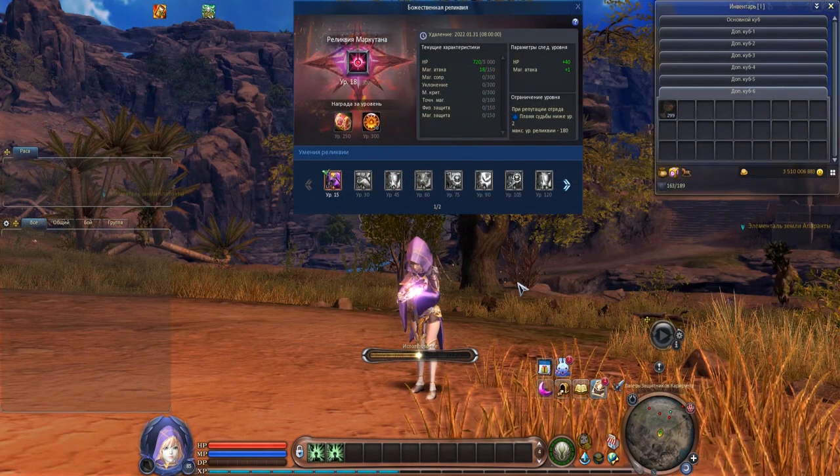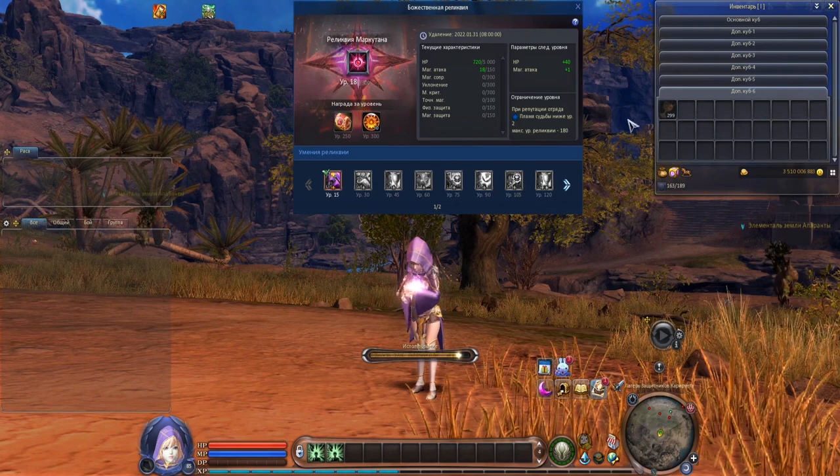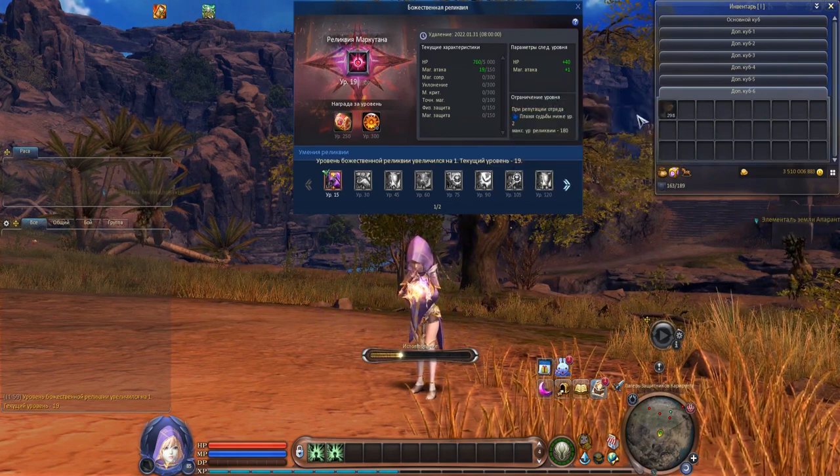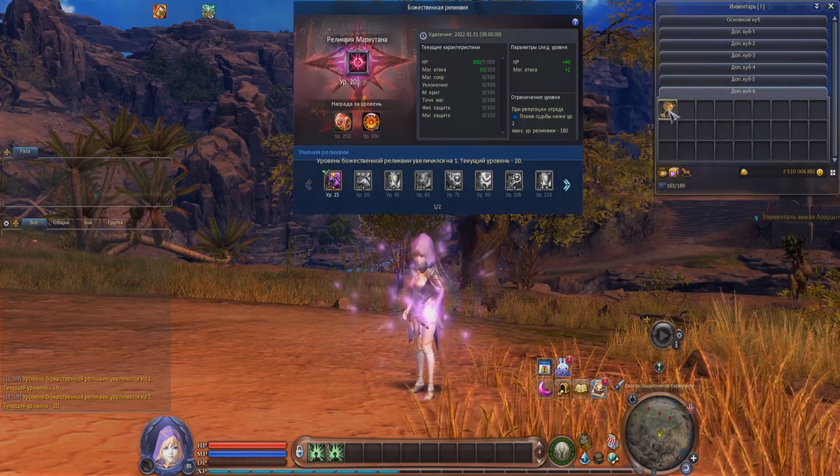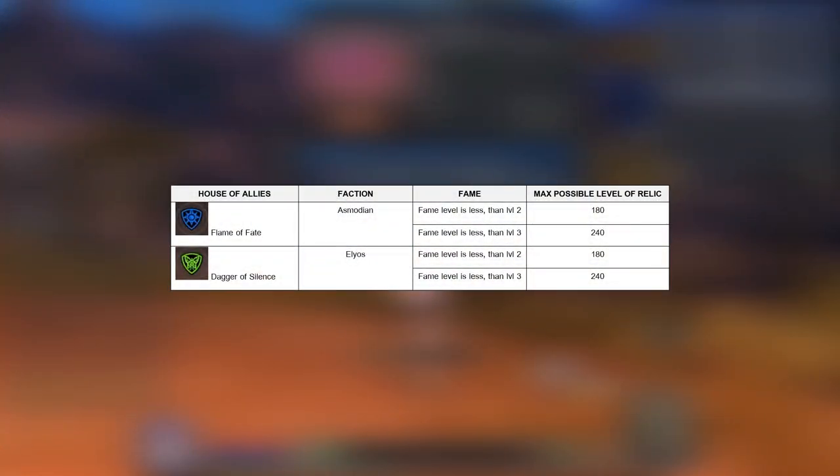In the end I'd like to add a few words regarding the relic and its benefits. As I already mentioned, you can upgrade the relic up to level 300. However, to do that, make sure the House Flame of Fate for Asmodians and Dagger of Silence for Elyos has a sufficient level of fame — otherwise the upgrade level for your relic will be limited. Details can be seen on your screen.